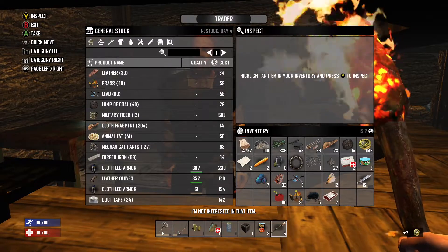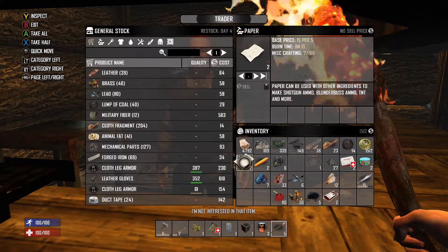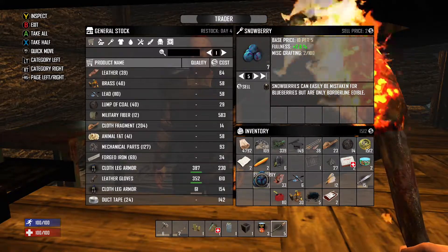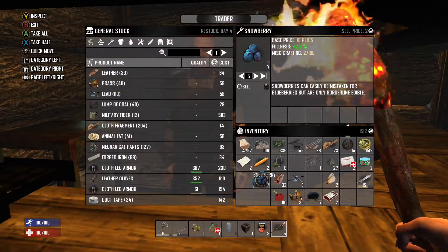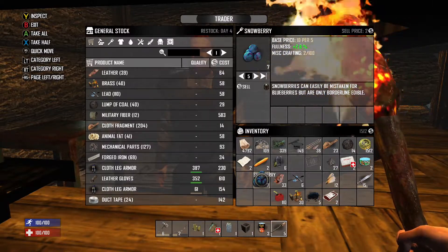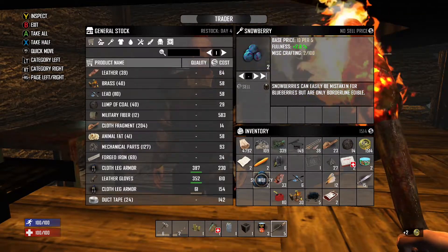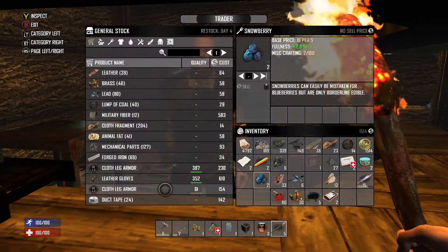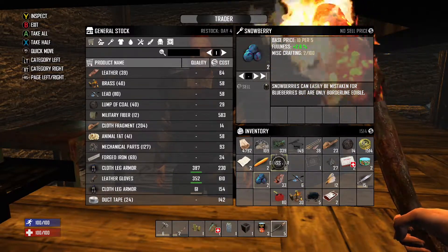I found some first aid kits while out — let's see what he'll buy. He'll take the snow berries. Snow berries are a good source of food but don't eat more than four or five — eating too many will make you sick and cause diarrhea. We can go ahead and sell them. We need a crock pot to convert snow into water so let's see if he's selling one.